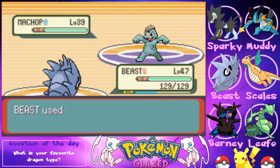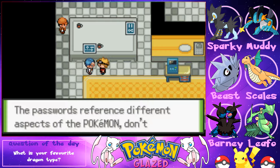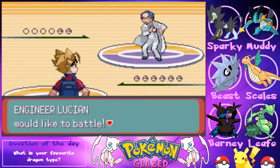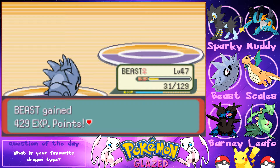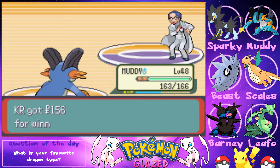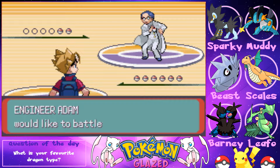We encounter more lab workers. One notes he was working on plans and needed a break — we battle him instead. The passwords reference different aspects of each Pokémon. We battle another trainer — using Rock Smash on Beldum, switching to Muddy who uses Scald on Metagross, getting a burn. We defeat the trainer.